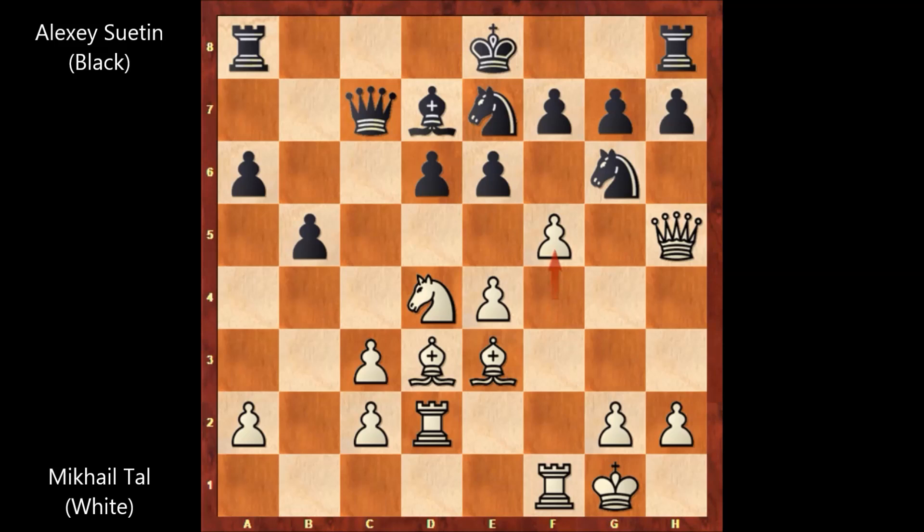How to defend? Suetin captured the pawn, then e takes on f5 attacking the knight again, and defending the knight — knight to e5. What would you do in this position? Can you guess the next move of Mikhail Tal? Well, Mikhail Tal played a cool move: knight to e6.